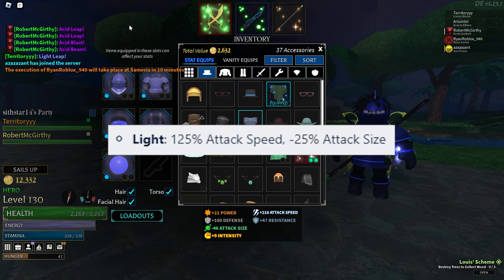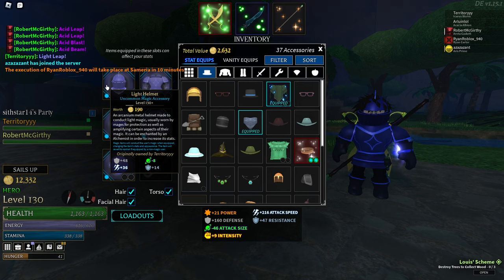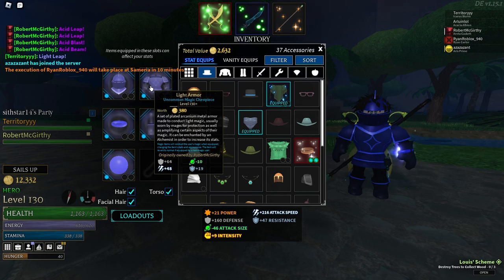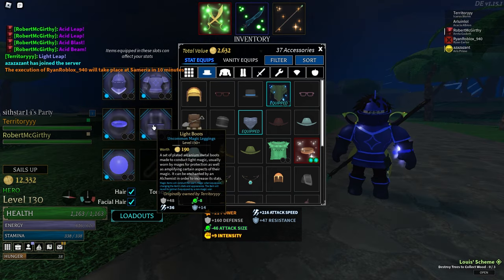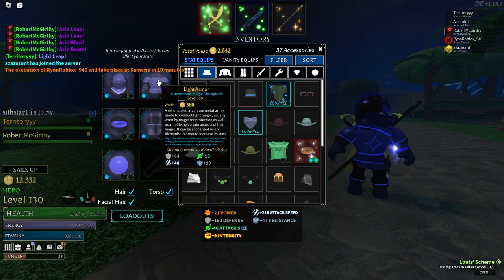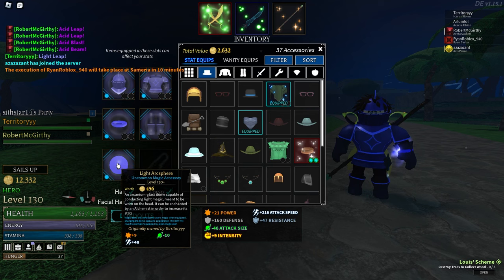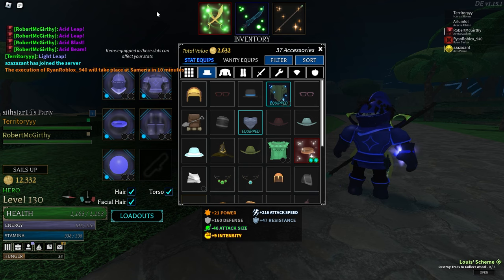The light variant of Arcanium items gives you 125% attack speed but negative 25% attack size. The base stats these Arcanium armor pieces give you are defense and resistance. They just finished adding the whole Arcanium set in terms of armor pieces — it was originally just the Arcsphere and the bracelet, but now we have the helmet, chest piece, and leggings. Adding this armor and these stat effects, depending on your magic, is a massive change that has opened up a whole new branch of different build types, making everything way more diverse.